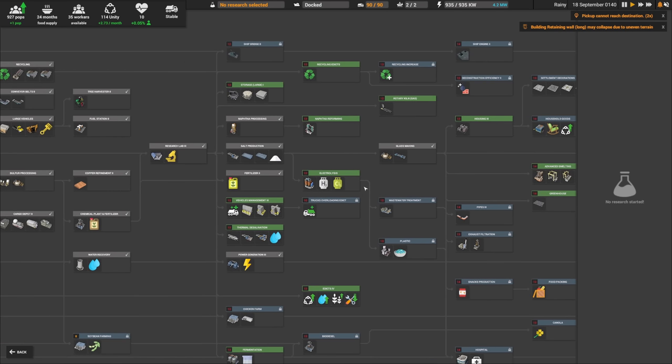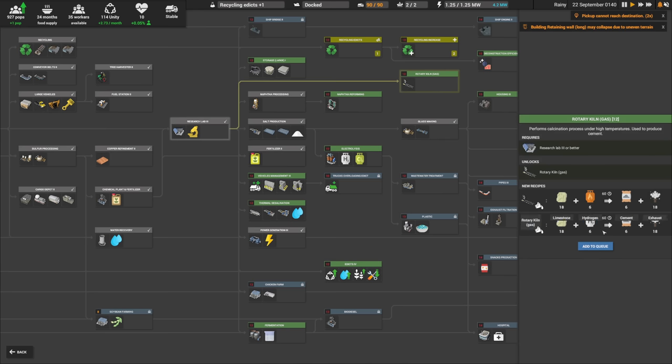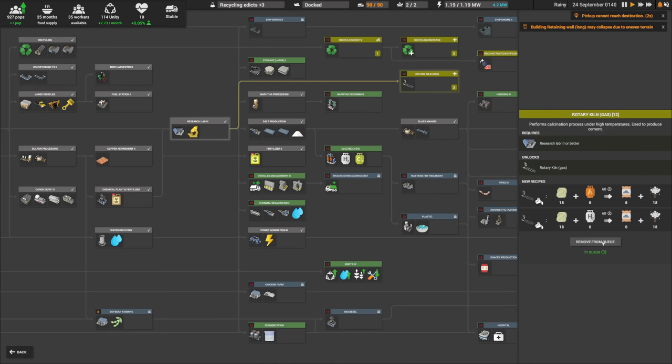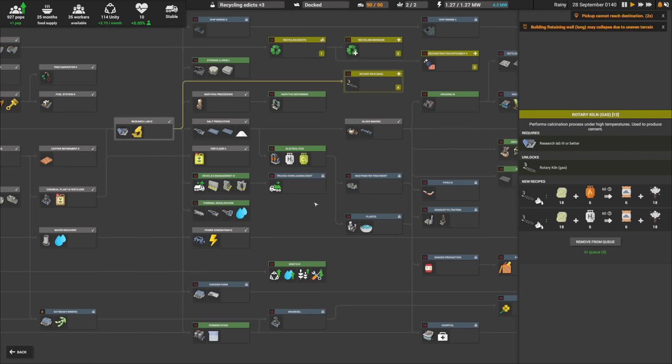In the meantime, let's talk about some research. We're going to jump and grab recycling edicts — a recycling increase — and the rotary kiln. I know deconstruction efficiency number two sounds like a great idea for GD. Then we'll grab the rotary kiln, which I'll explain when we use it, but it's just future tech to keep in mind.